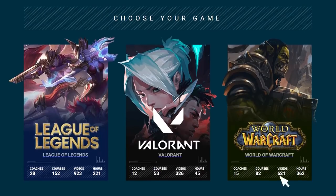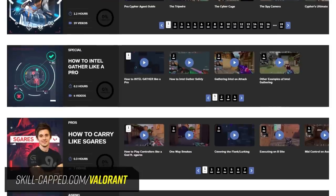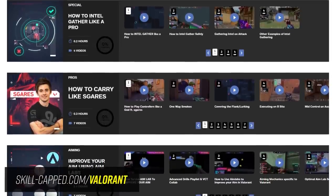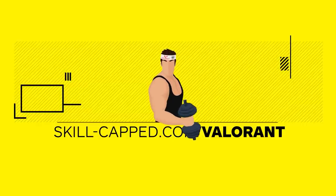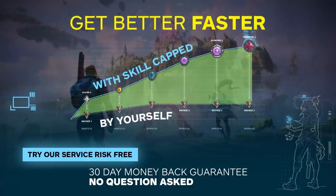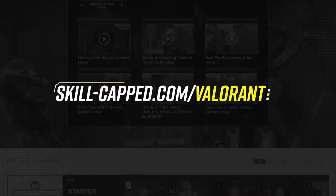And if you're serious about improving, then go to skillcapped.com to unlock our hyper-improvement system that will teach you how to win more gunfights, master your agent, and so much more. Backed by our ranked improvement guarantee, you have nothing to lose. So come join over half a million satisfied members of Skillcapped, improve the KDA, and get the rank you've always wanted at skillcapped.com. Link in the description below.